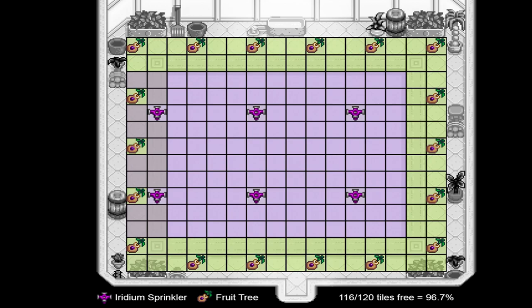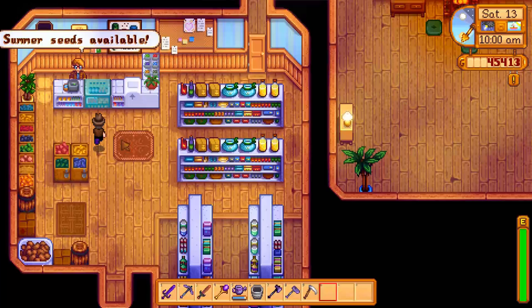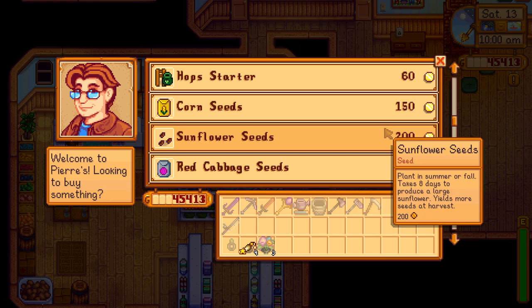On screen now, I'm going to put up a picture of what is the quote optimal tree setup for the greenhouse, making the most efficient use of space. But that's not the setup I'm going to try in my greenhouse, because sometimes you have to sacrifice efficiency for aesthetic, and I'd like to be able to easily move around my greenhouse, and I don't want it to be so standard.